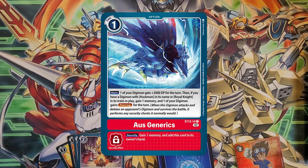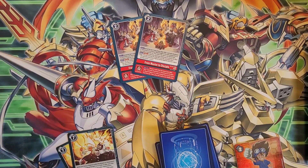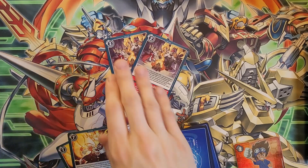Then if you've got Huckmon, its evolved forms, or Gankumon in play, you gain a memory and one of your guys gains Piercing — it essentially refunds itself to zero cost if you have the conditions. But in the end-game deck, there are better things to run. The security effect is just gain one memory and add this card to your hand.